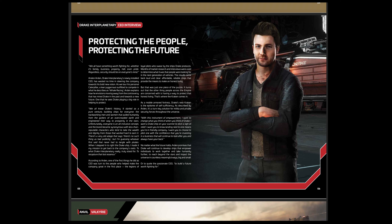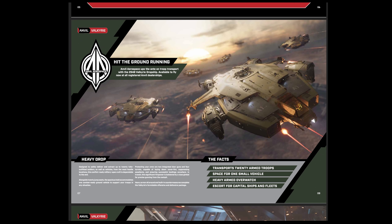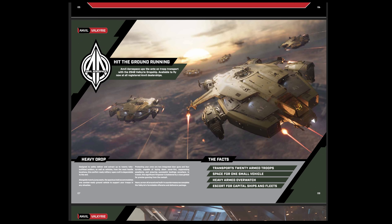For ship parts, both Krakens share the same components across the whole series: one large radar, six medium computers, two capital power plants, two capital coolers, two capital shield generators, four capital fuel intakes, two capital fuel tanks, a capital quantum drive, a capital jump module, and a capital quantum fuel tank.